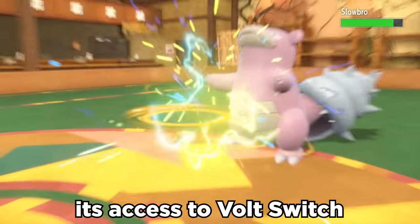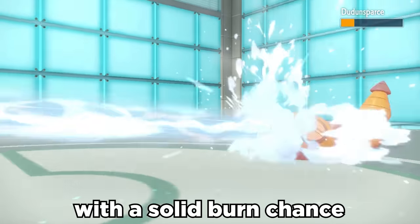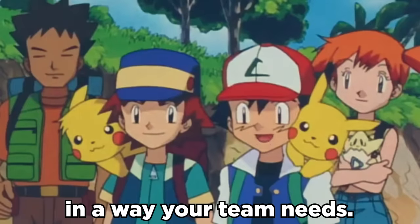Lantern can play a solid support role with its access to Volt Switch to pivot around, and even Scald to hit for stab with a solid burn chance, which a lot of Pokemon don't have access to anymore. In general, Lantern is a fun Pokemon that can be built to support in a way that your team needs.